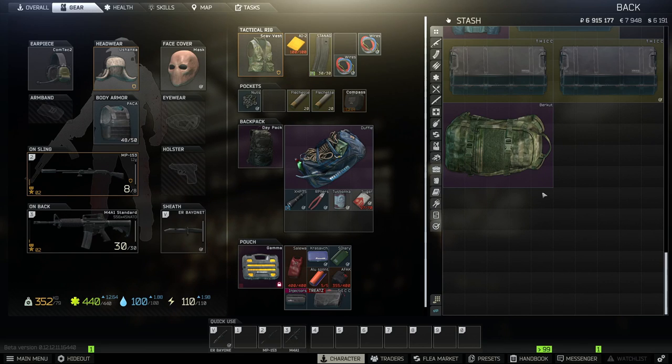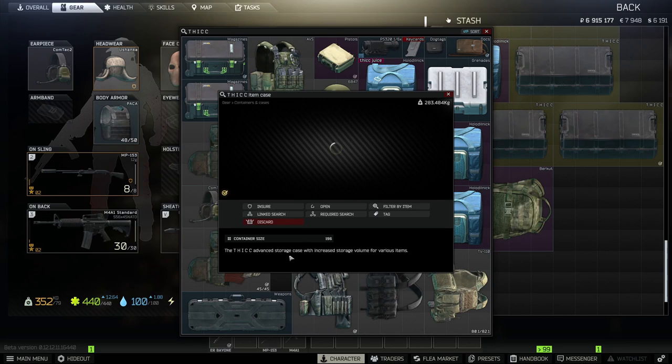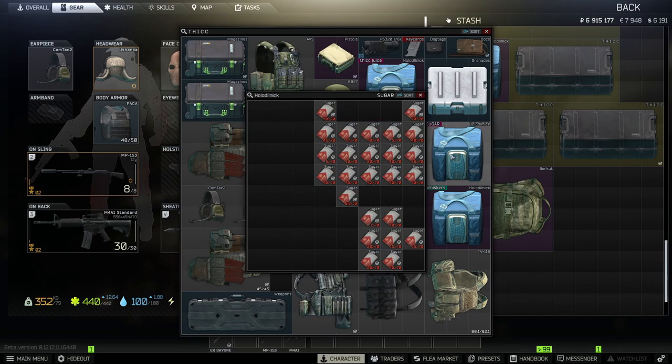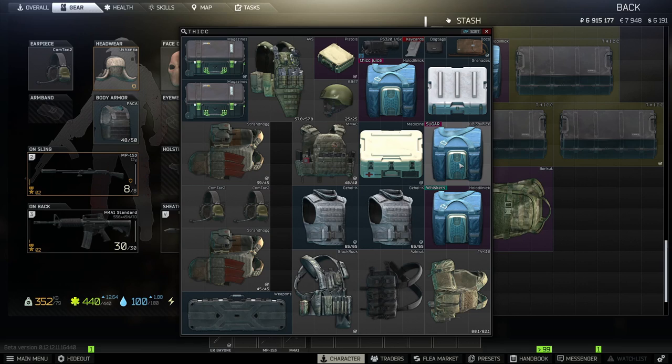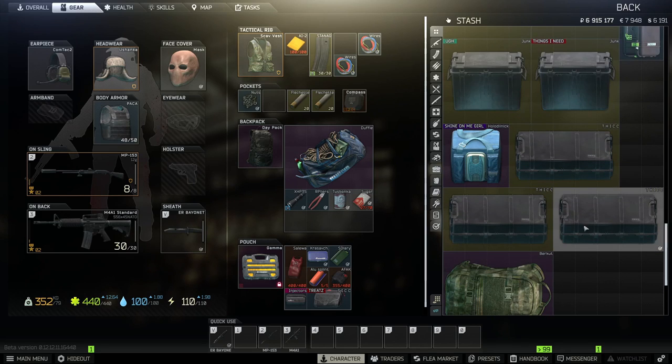Another big one is the Thick Case. You get one for hitting level 35 and completing Private Clinic from Therapist. You have to do the Healthcare Privacy tasks to get to that point. The Thick Case is also 196 slots, and you can put so much in here — cases, mag cases, weapon cases, med cases, mini fridges, grenade cases. The Thick Case is one of the best items in the game because you can put so much in it and hoard even more. Make sure you guys are working your way up to level 35 and focusing on those Therapist tasks like Healthcare Privacy and then Private Clinic, which requires a found-in-raid Ophthalmoscope and a found-in-raid Aletics.